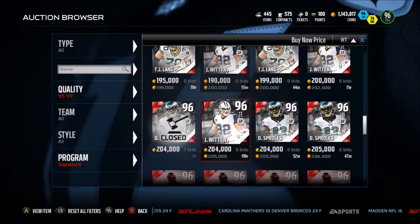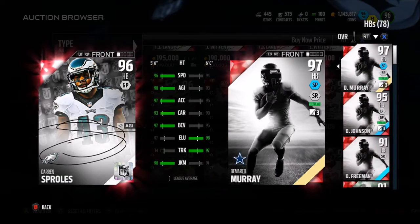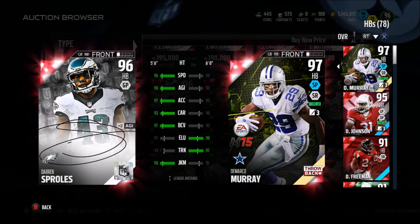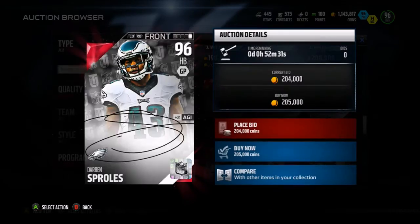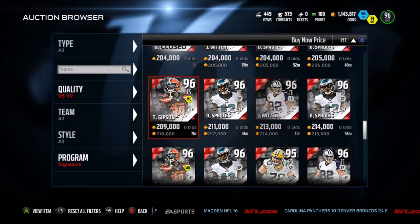We finally got a new Darren Sproles — that is actually fast. 96 overall, 96 speed, 97 accel, 98 agility, 93 carry, 97 ball carry vision, 97 looseness, and a 98 juke move. Decently fast. What's his catching? 91 catching. You could put that guy in the slot and make him a receiver.